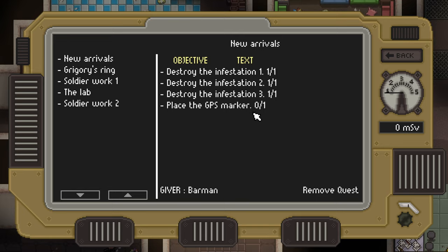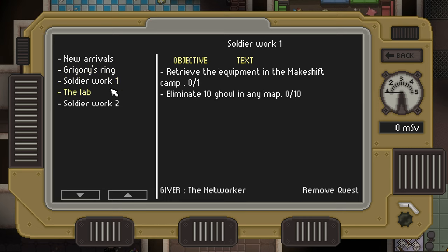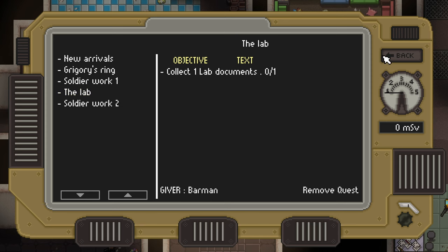I forgot to place the GPS marker on Industrial when we went there for the infestation. We can go back and do that. We need to go to Swamp and get Gregory's ring. I accepted a couple of Soldier work quests — we need to go to Makeshift and kill Ghouls. We need to kill Hunter on Swamp, survive a couple of times on Industrial and Swamp, and survive two times on any map with at least this much XP. And of course, we got the lab.